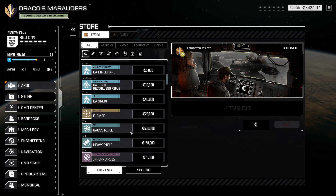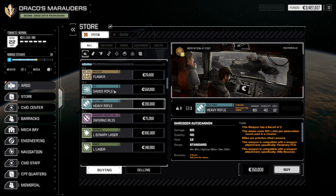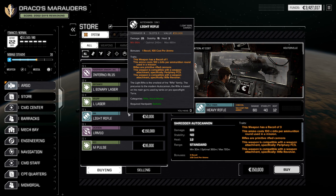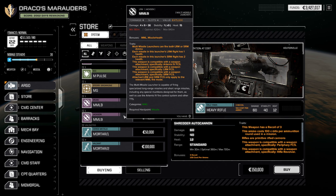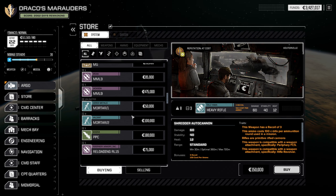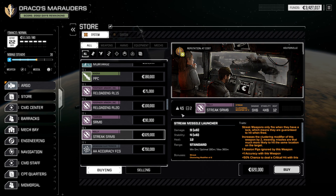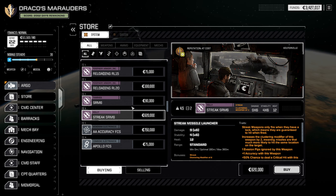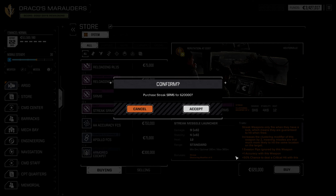Pick up the ZR Small. I'm not really sure about the Heavy Rifle. I do have one Gauss Rifle already, so I'm not really looking to buy one at this point — kind of under-tonned for Gauss Rifles. And I know the Hollander does carry a Gauss Rifle, but having the slots for such a weapon is not readily available in most mechs. So we're going to take the Streak SRM-6. It's probably the most expensive item on here, so we'll take that.